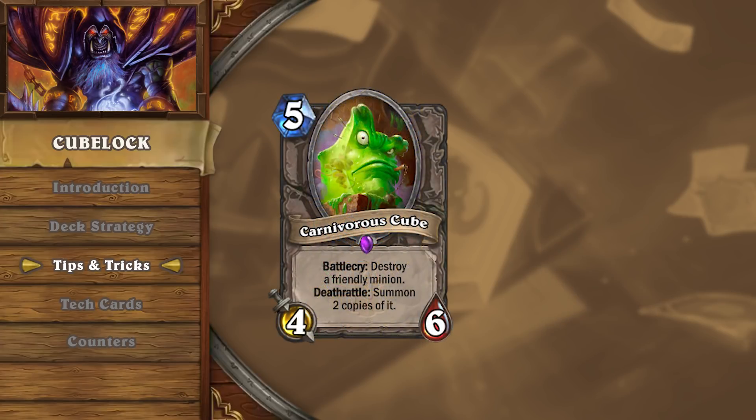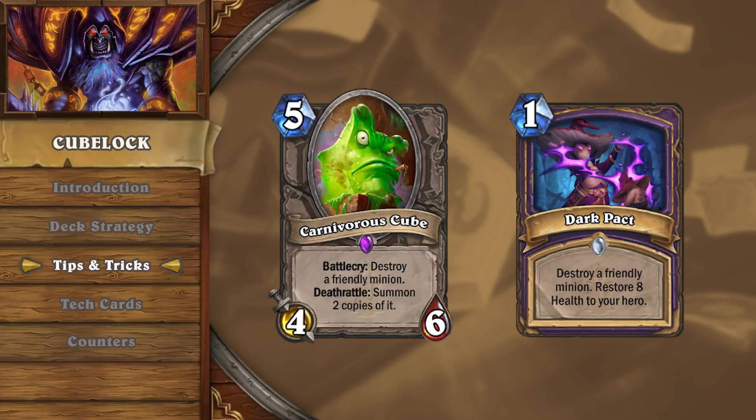When trying to go for a large board play with Carnivorous Cube, try to play Dark Pact in the same turn as you play the cube, as it'll prevent you from being punished by silence or bounce effects.